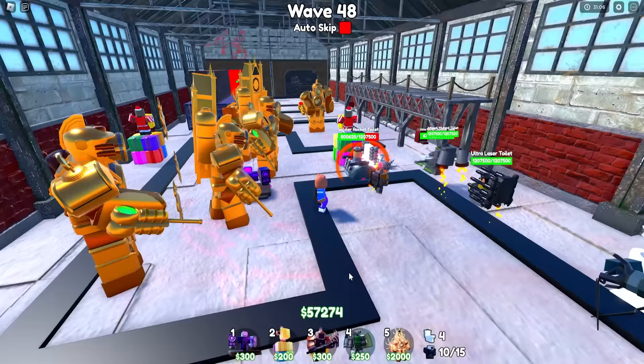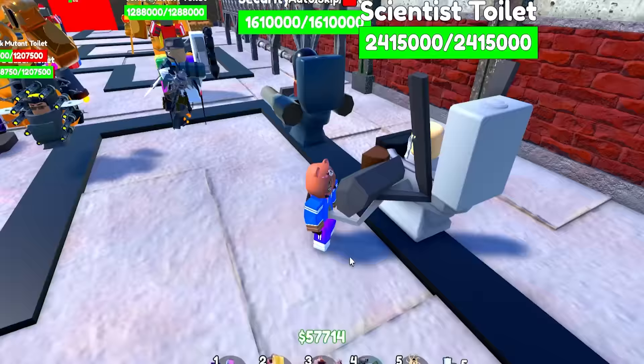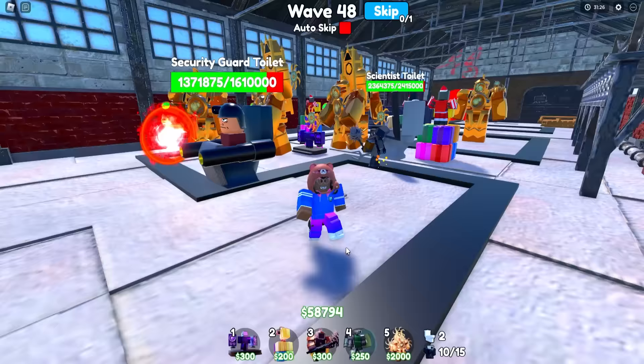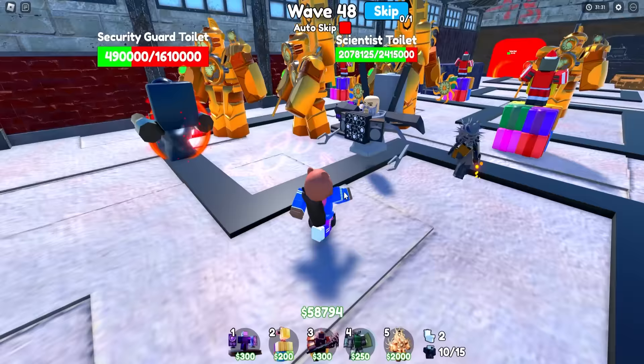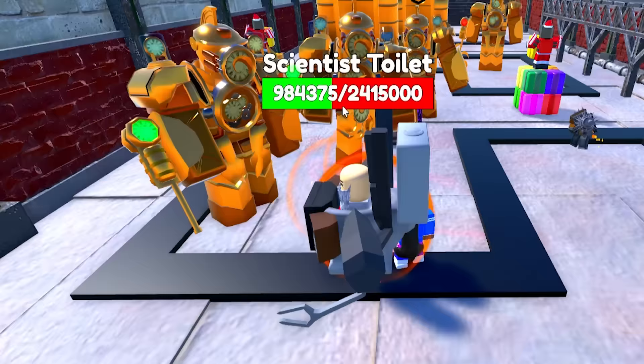Wave 48 — we got all these bosses here, even the ultra laser toilet, the security toilet, and the scientist toilet. It's getting a little hectic, but I think we got it. These guys are slaying — literally destroying the toilets so easily. Even the guard toilet and ultra laser toilet are barely cutting a corner. The scientist toilet is getting help already!